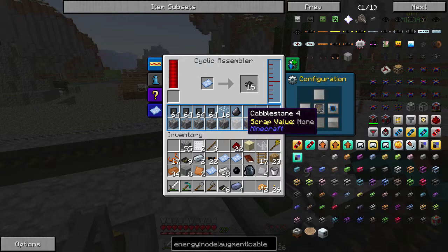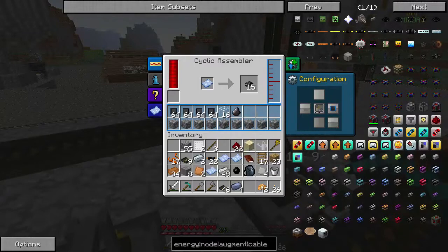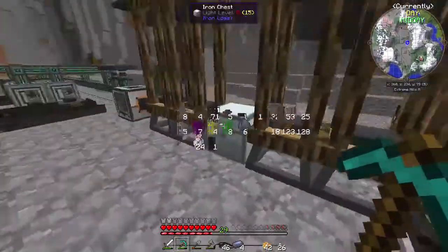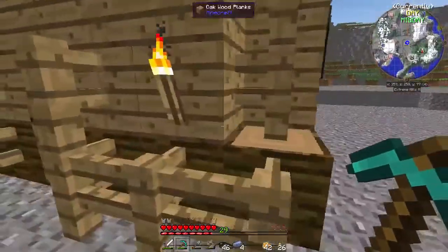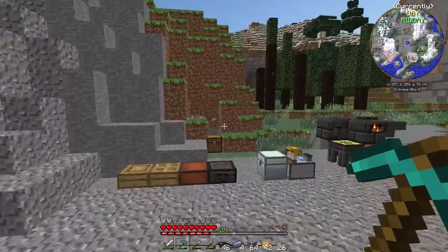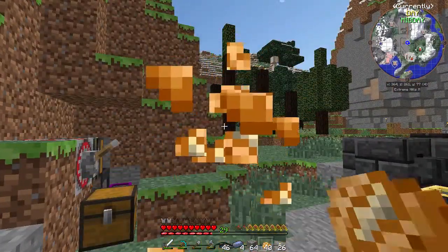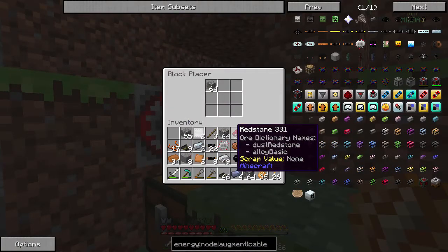Unfortunately we can't lock things in, which is a bit of a shame because I don't want this to fill up with anything else. We have a bunch of gravel — let's go ahead and start processing that; digging through there got me a good bit. We have three stacks, so let's get that running in here. We're hungry by the way. That should hopefully give us a good bit of flint.